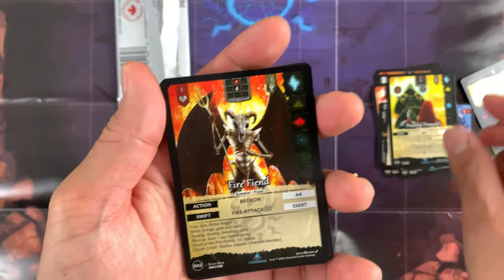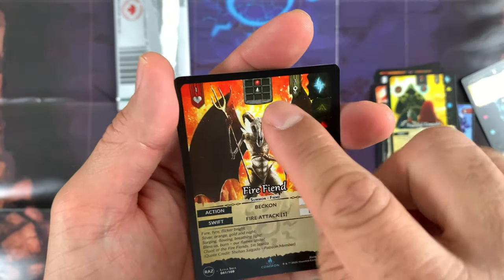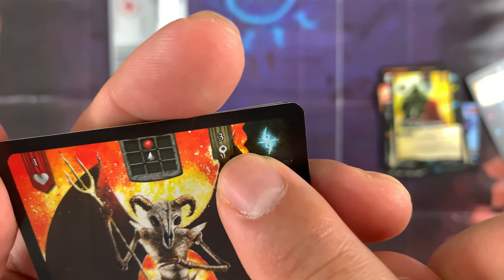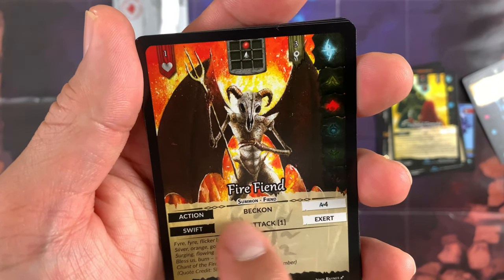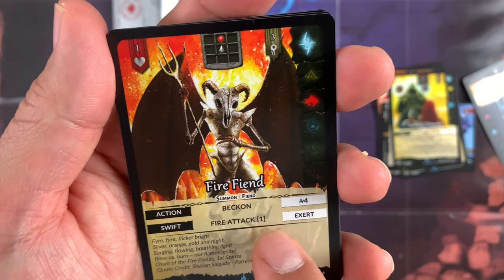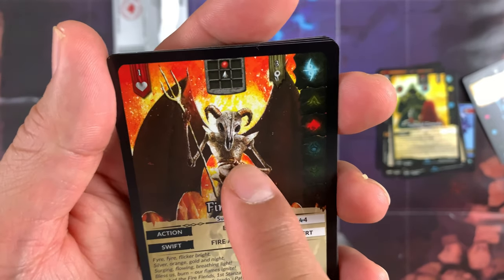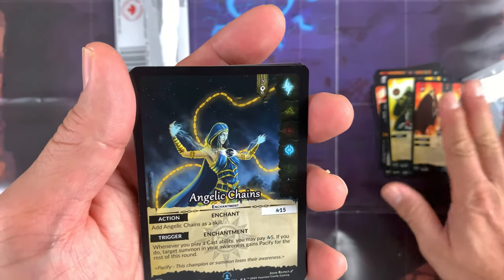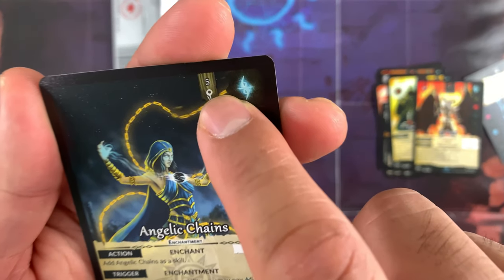Next is Raz — a common fire summon with 1 health, awareness of 1, and the chi value and affiliation shown. Action: Beckon — aura cost is 4. Swift: fire attack — exert. So you have a fire attack ability. Cool!